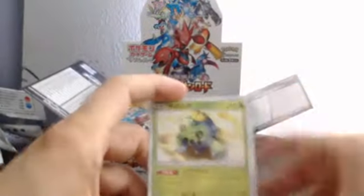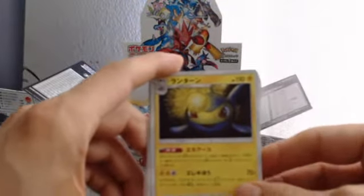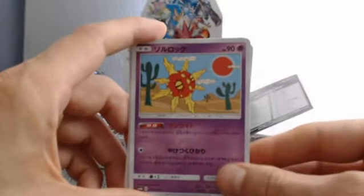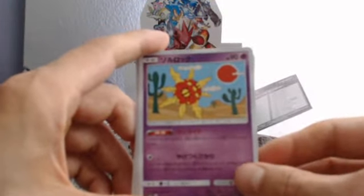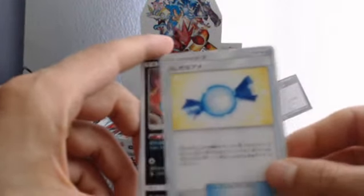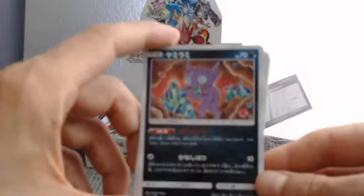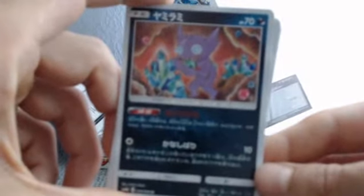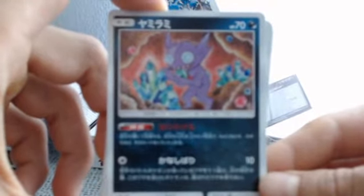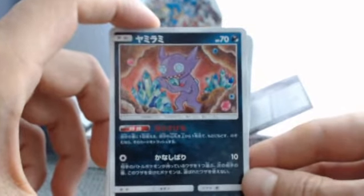Alright, next pack. We got a Soul Rock — that's a badass Soul Rock. Looks to be a Rare Candy, which is always a good sign, and a Sableye which I believe is the rare. Let's see if we can get this to focus — there we go. Oh well, next pack, better luck.